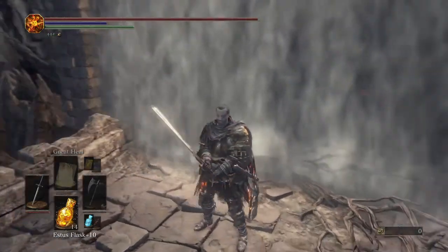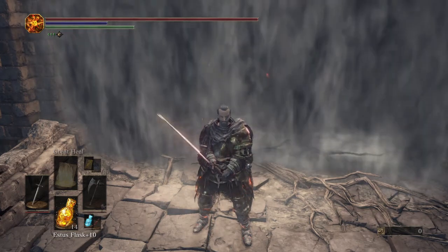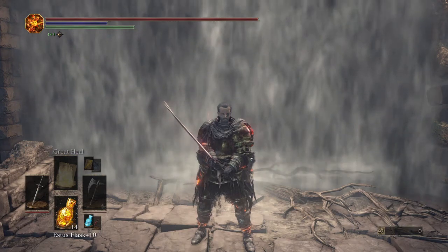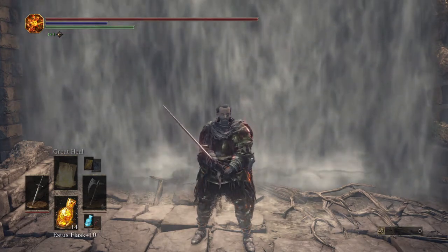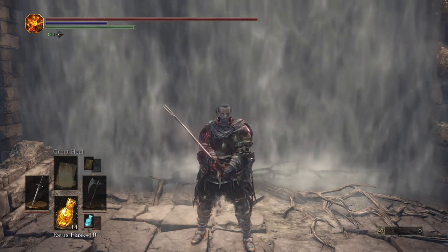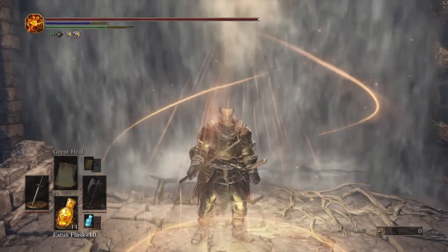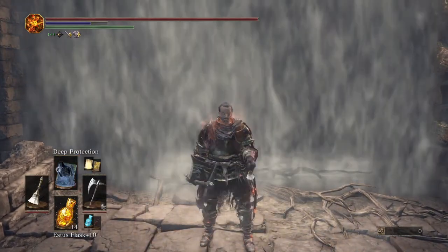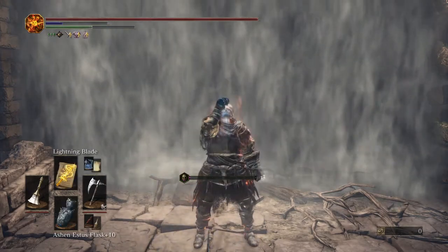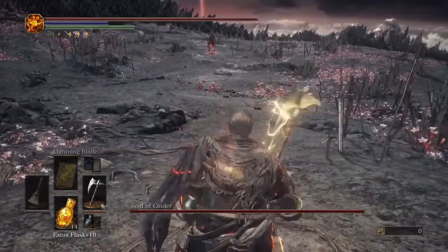We're gonna go and take out a boss now. As you can see we are at the Kiln of the First Flame, and we're gonna take out the Soul of Cinder — I thought what better way to top off this first YouTube Dark Souls 3 build video than by fighting the final boss. I am on New Game Plus 2 with this build, so he's gonna hit hard. But we're gonna try and hit harder. Remember: first you two-hand the Sunlight Straight Sword, use the weapon art to buff your miracles, then cast Deep Protection, then cast Lightning Blade, then two-hand the axe. Let's do it.